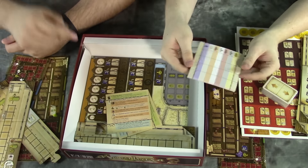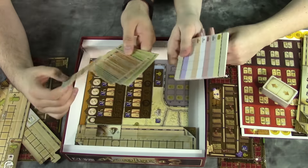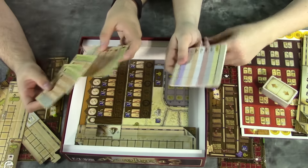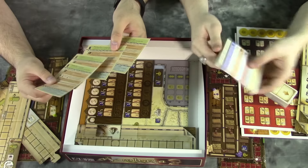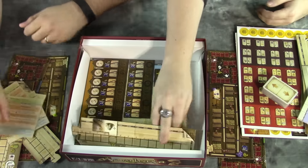That looks like a score pad here — don't lose those. A lot of different sheets for different plays — I love this sort of thing. This is one of the reasons I love Seven Wonders: they include the score pad for you. That sort of stuff is always enjoyable. And these are nice little cheat sheets, one for each player — rules reference of course, always handy.